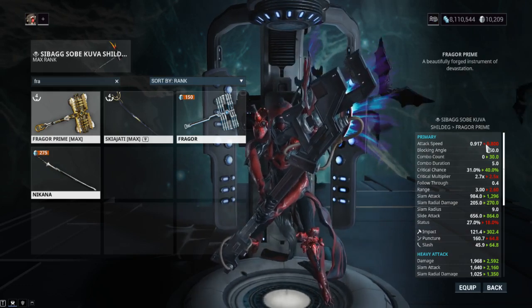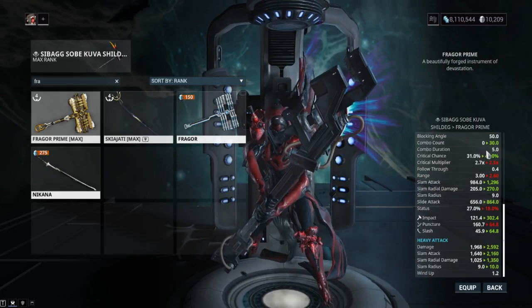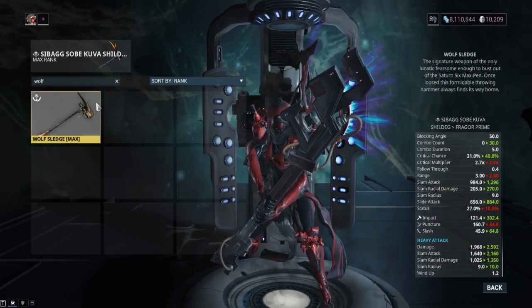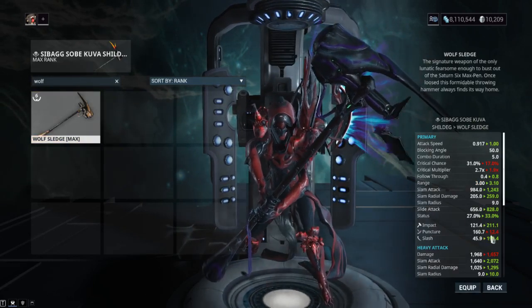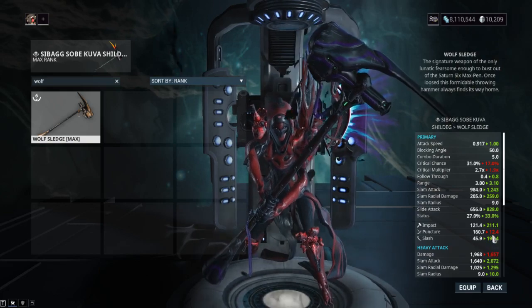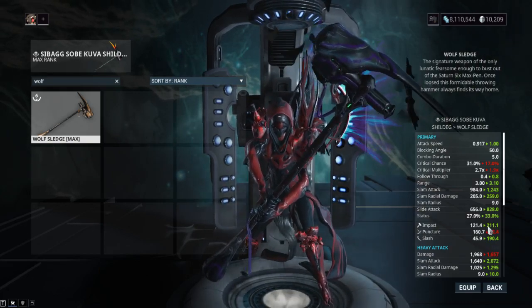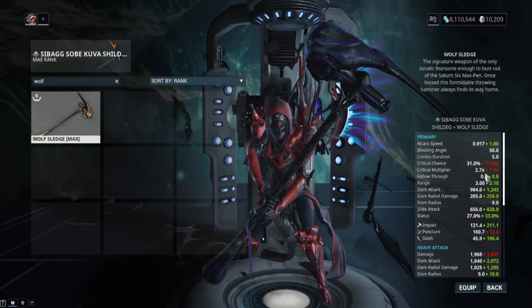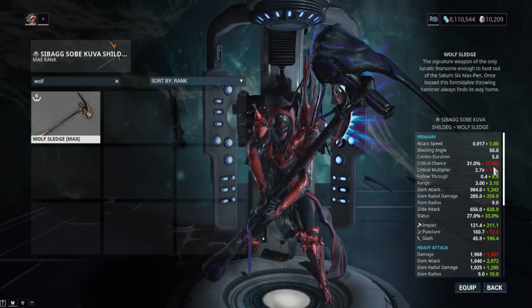I have brought the Fragor Prime multiple times because I'm using that as a stat stick on Khora. Comparing to some other hammers, we've got the Wolf Sledge, which is pretty hard to get. If you're looking for a slash build on a hammer, this is most likely going to be your best bet. If you watched my old video, we had a minus impact Riven for the Wolf Sledge — you have 33% status chance and you're going to be proccing slash like crazy. But keep in mind it has a 1.9x multiplier and only 17% crit chance.